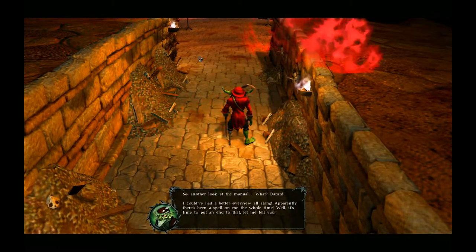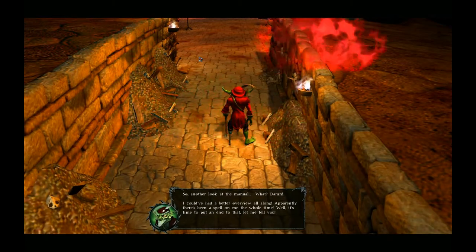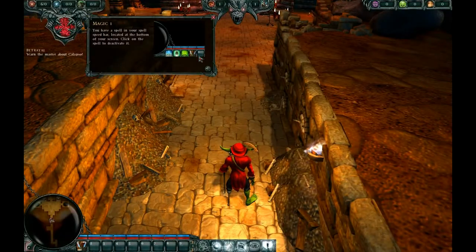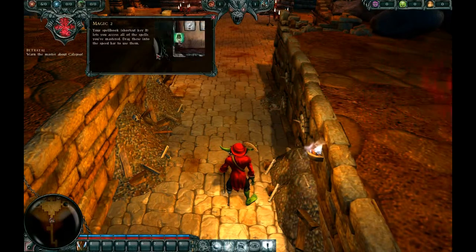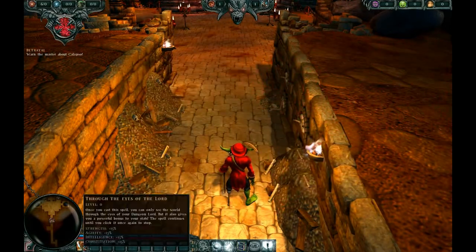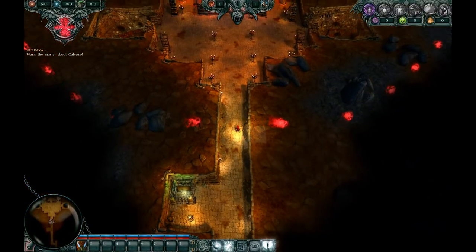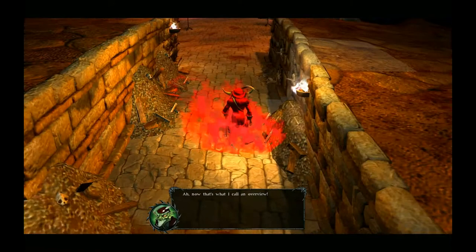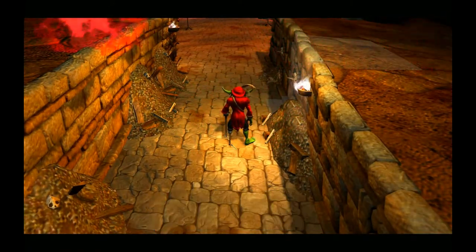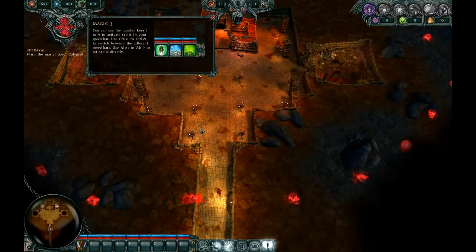'Apparently there's been a spell on me the whole time — well it's time to put an end to that.' So now it's talking about opening up our skill book with B, and how we can move skills from there down to our hotbar. 'To die is a little word' — and that puts us in the main strategic overview. 'Now that's what I call an overview.' And you can see this red line — that's the area of influence the character was talking about earlier.